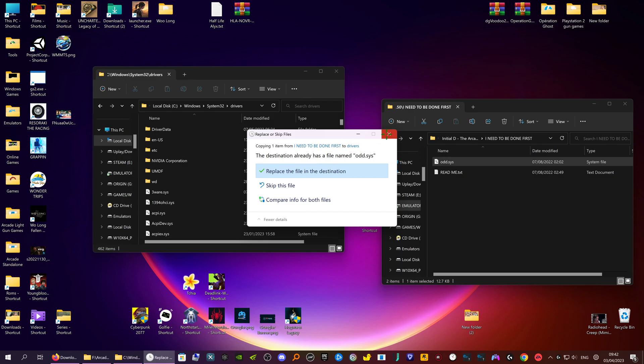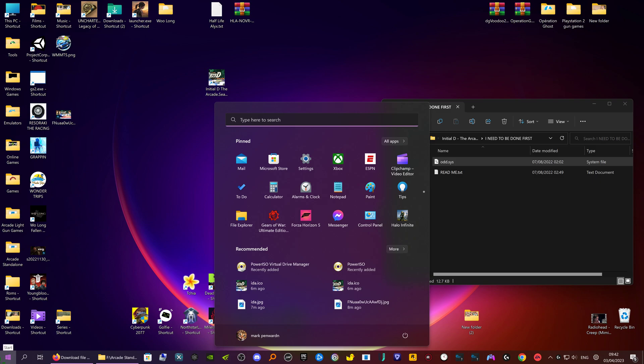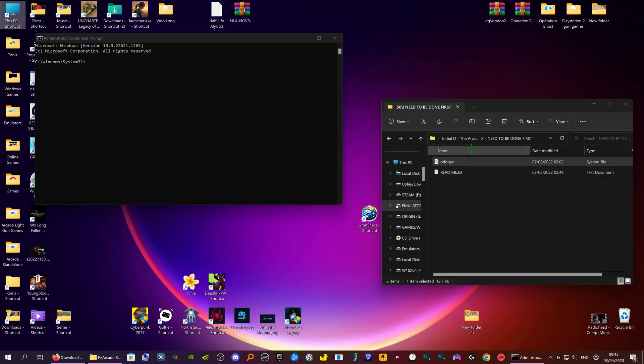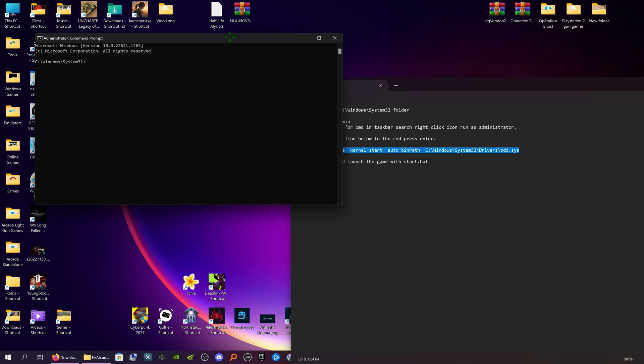The second part: you have to open up your command prompt. Go to your taskbar, go to Start, type in 'cmd', and right-click to run as administrator. Then go to the readme file and copy all of that line, then paste it in here and click Enter. I've already done it so I don't need to. When it's done it'll say 'success' here, so then you can just close your command prompt.